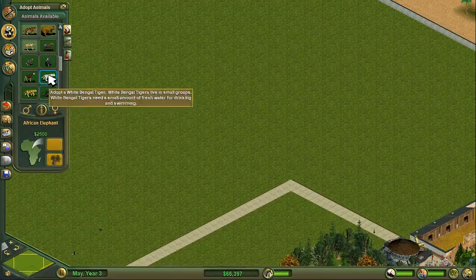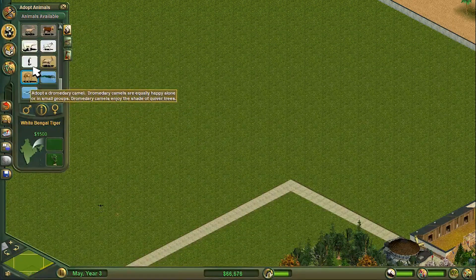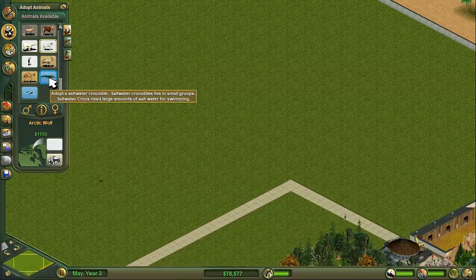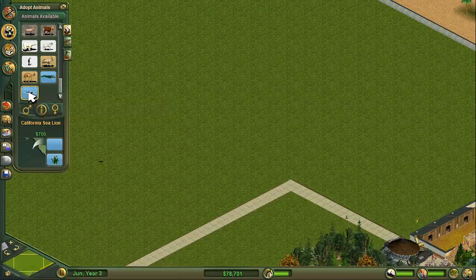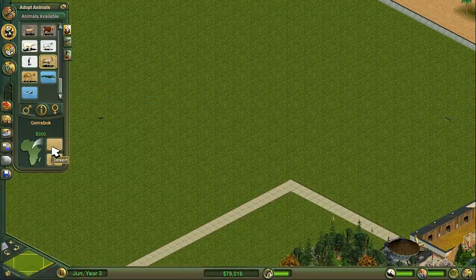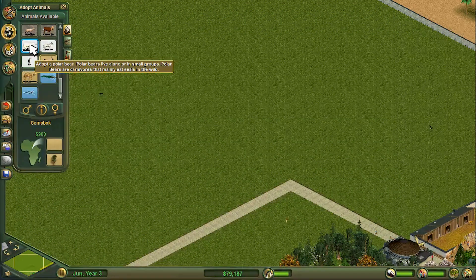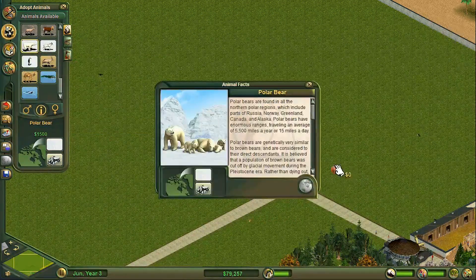Things like pandas are actually quite tough to look after. So let's go down and have a look at polar. We've got penguins, polar bears, arctic wolves, and then we also have crocodiles and Californian sea lions. So I'm kind of thinking this is polar-slash-water. We also have camels and stuff but they're desert as opposed to savannah. I'm going to go for polar bear - polar bears live alone in small groups.